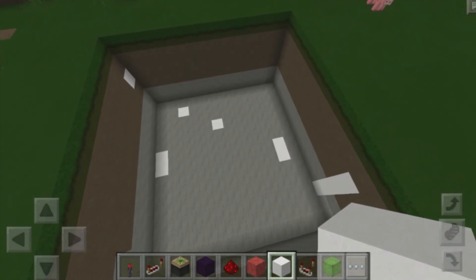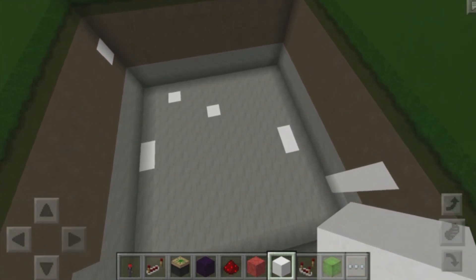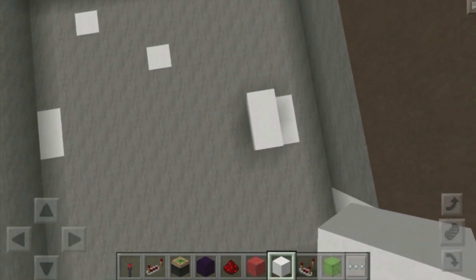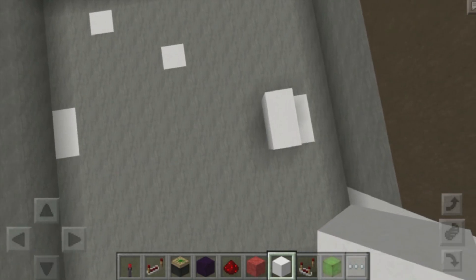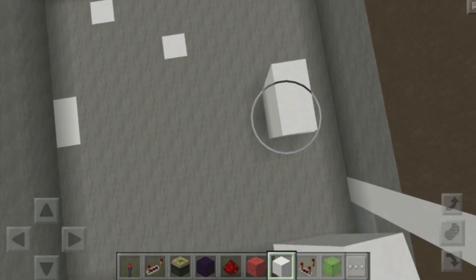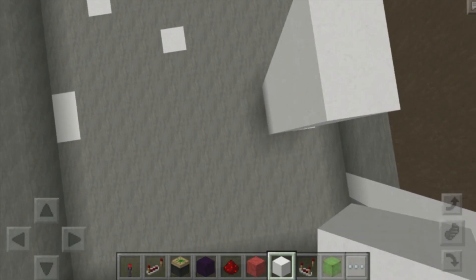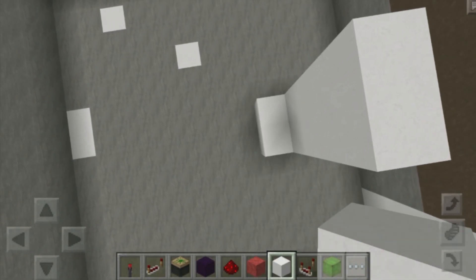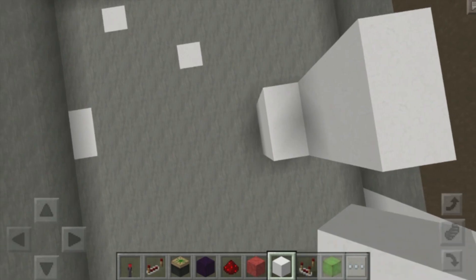The first thing we want to do is grab ourselves some blocks of our choice, come down to the hole, and just build out two blocks just like that. Then you want to extend this three blocks up to make it four blocks in total. That's one layer, two and three. Now it's four blocks tall, and we need to extend this to the left, so let's go ahead and do that, and then we extend it by another layer.